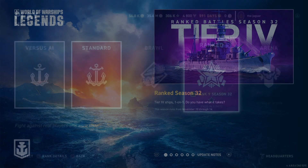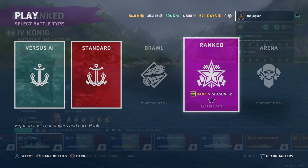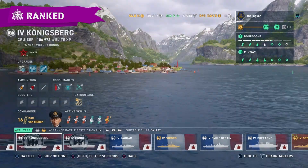Let's talk a little bit about what the ranked seasons are all about. Basically, ranked is one versus one. In this particular ranked season it is one versus one, so it's mano y mano — you can pick any tier four ship and go into a ranked battle.